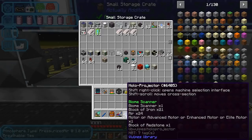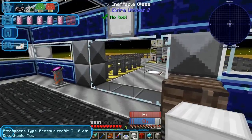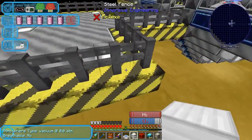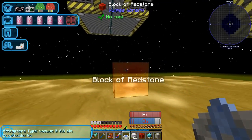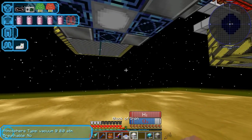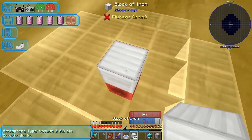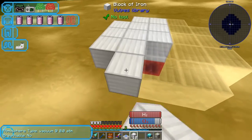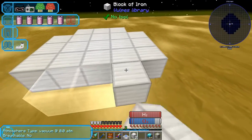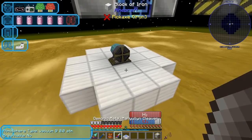So this is the biome scanner. I'm going to need an iron motor, redstone, and the biome scanner itself. I'm not sure if it takes power, but let's go build this thing and stick it right on the bottom of the station - I think it'll look kind of awesome down here. Let's get our projector. Block of redstone, and blocks of iron - everybody's a block of iron.